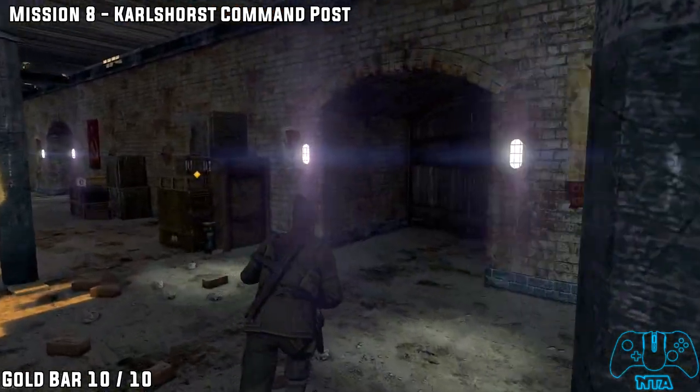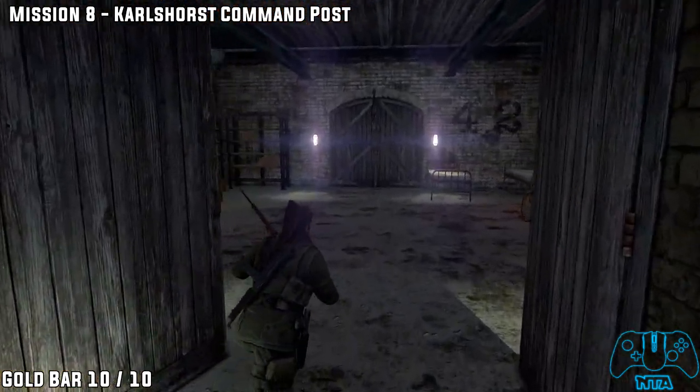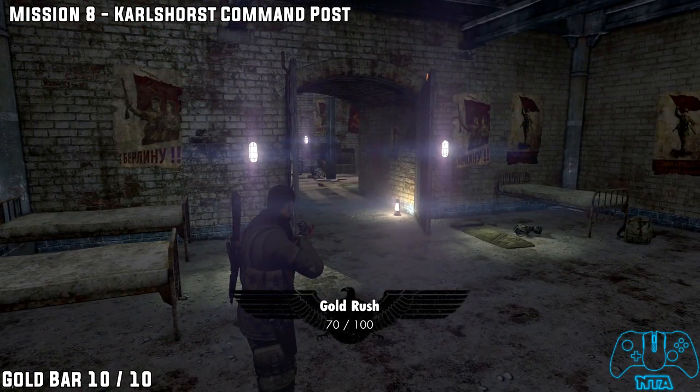Now once you have defeated all the enemies that come at you, take the second doorway to the right — this door will be unlocked. Once you go inside behind the door, you will find your final gold bar. See you guys and girls in mission nine.